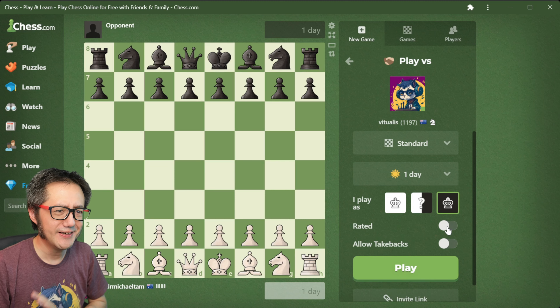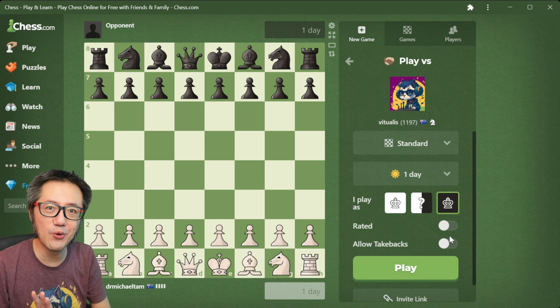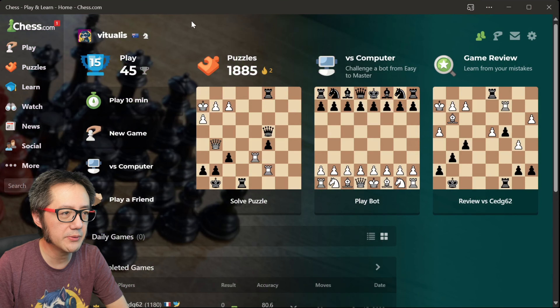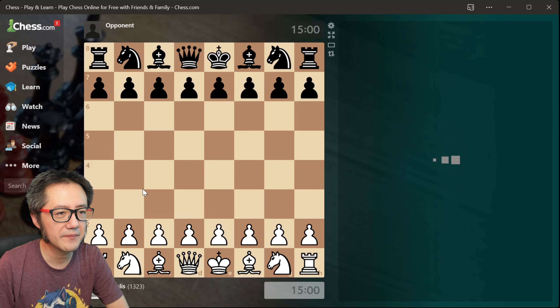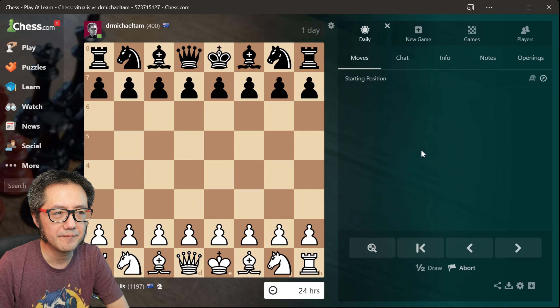Non-rated game purely for the purposes of demonstrating this feature. I've now been invited. I'm now going to switch over to my other profile — Vitualis. I've got Dr. Michael Tam wants to play. Awesome. I accept the challenge. Myself versus myself.